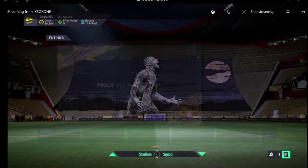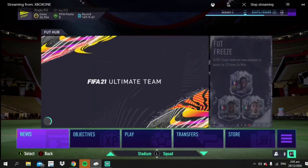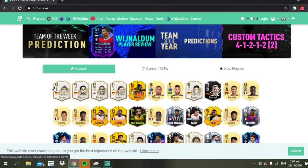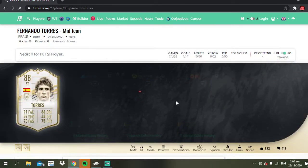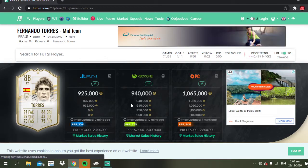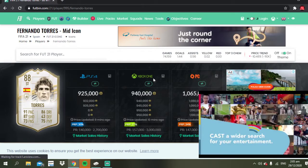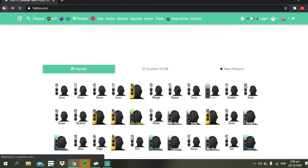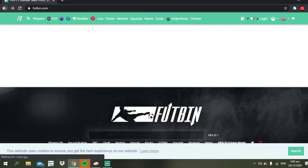Let's have a look at the price range. If we go over and see the newest players, Torres is on the market for about 940k - sorry, I got confused with the other versions. So roughly 940k on the market.